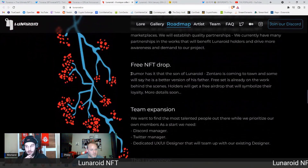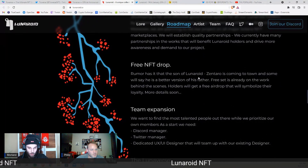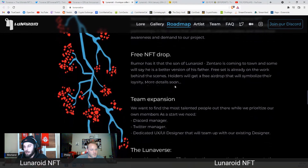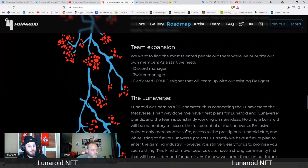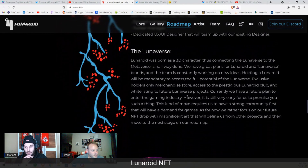They're going to do a free drop of Zentaro, so every holder will get a free NFT. They're planning on expanding their team, and then they're going to create the Lunaverse — so they'll have their 3D avatars within a metaverse as well. That's a quick overview of their roadmap.